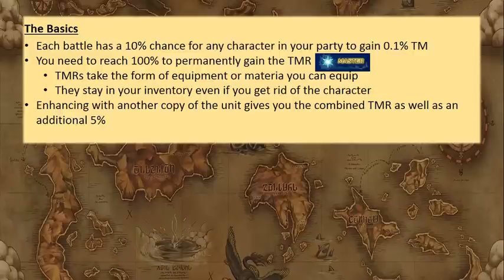In order to gain the TMR permanently, you need to reach 100% on that character and it turns into equipment or material that you can equip, and it stays in your inventory even if you get rid of that character. So let's say I had a character like Cyan — got him to 100% by merging copies and got the evade TM. I might not want to keep Cyan, maybe I want to use him to enhance another character, but I would still keep the evade materia in my inventory.